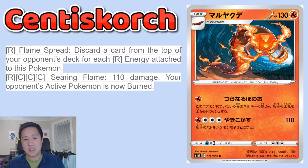But let's look at Flame Spread for just one fire energy. This is interesting — discard a card from the top of your opponent's deck for each fire energy attached to this Pokémon. So basically mill your opponent for all of your energy. This could be some kind of mill strategy. It's kind of like the baby's deck which could do an OTK if you can get 16 energy on that tag team, and I wonder if a similar strategy could work here. If you mill 16 cards, kind of like a fourth of their starting deck — is that going to be enough?